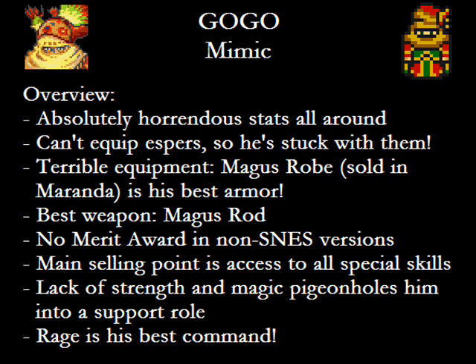But wait, it gets worse! His equipment options are also arguably the worst in the game — Umaro notwithstanding, of course. His best armor can be bought in a store. Let that sink in for a second. His best armor is so crappy it's store-bought. He doesn't have heavy armor, no Minerva Bustier, no Snow Scarf, none of Strago's and Realm's suits, not even the crappy Red Jacket that serves as Sabin's best armor. Weapon-wise, Gogo's not so hot either, since he doesn't get anything better than the Magus Rod. Sure, it's also the best weapon for Strago and Realm, but it's a dedicated mage weapon, not something you can really use for physical damage — especially not with that awful strength!